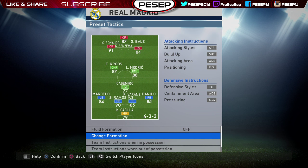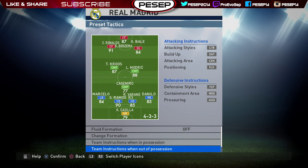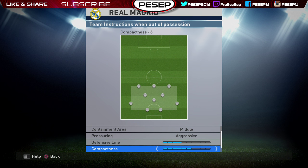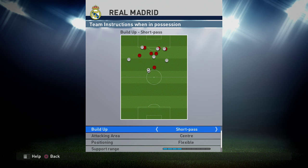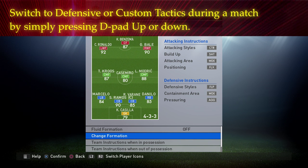For the first formation tactic: counter-attack, short pass, center, flexible support range, leave it to four, numbers in attack many, and T is true. The defensive instruction: frontline pressure, containing area center, aggressive, defensive line leave it to four. If you're playing against a long ball spammer change it to three, otherwise four is fine. Compact: if someone keeps spamming the flanks change it to four, if spamming down the middle change it to eight - I normally use seven which is pretty balanced.